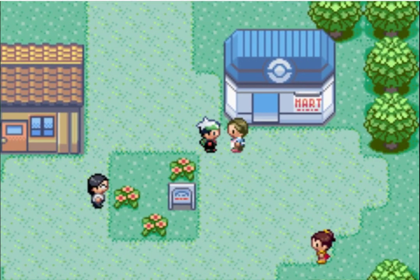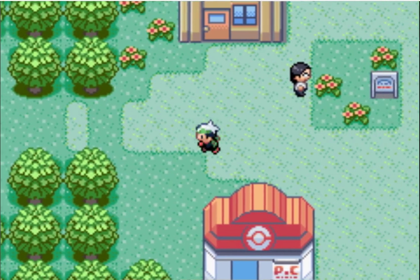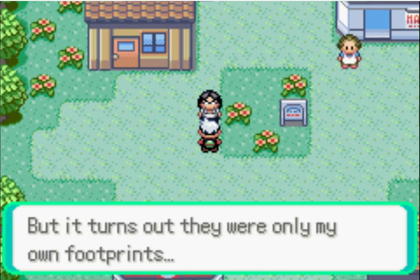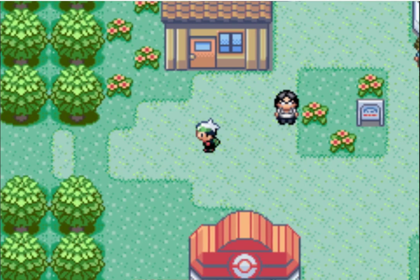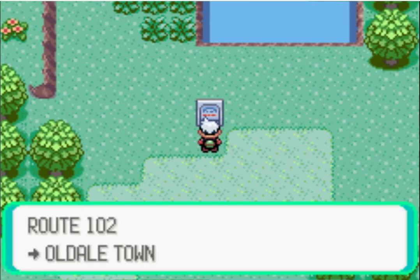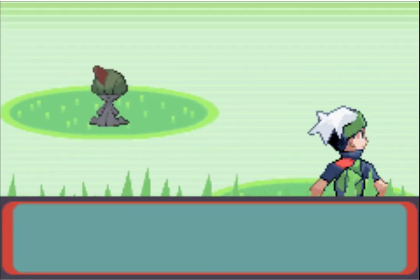We already went over here - I forgot. So we can actually go over here now, which is what we'll be doing in a little bit. Let's talk to this guy. You blocked that whole thing off for however long it took you to draw them, and it turns out it was your own footprints. Poor shame. The game doesn't have an option to slap you, but so now we can go over here.